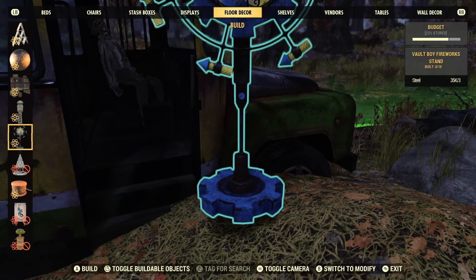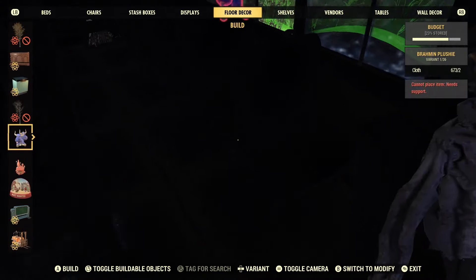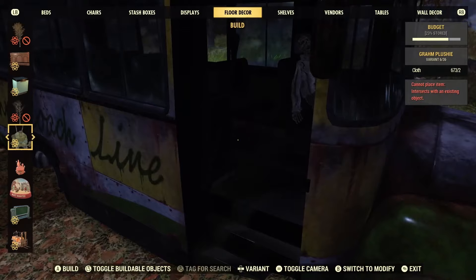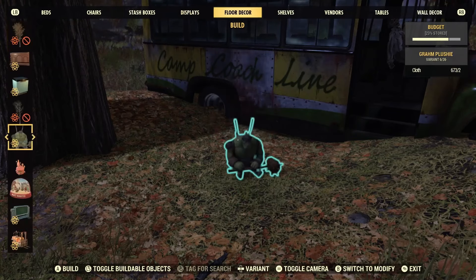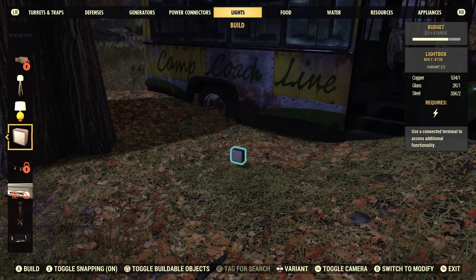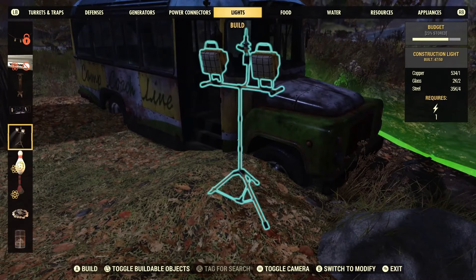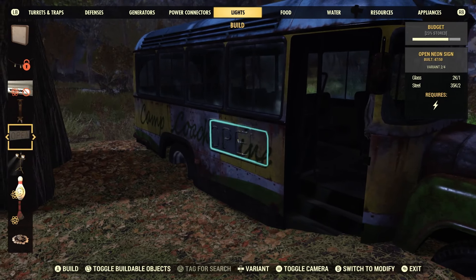Let's find our plushies to get an idea. I think it's going to take a little bit of manipulation of the build setup, but you could probably get the bigger ones — like the Super Mutant plushie — sitting in the actual seat of the bus if you try hard enough. Also, putting an open sign on it, like if you were to put your store in here, shouldn't be a problem. Let's prove it using one of these lights — it just takes a little manipulation with the build system.